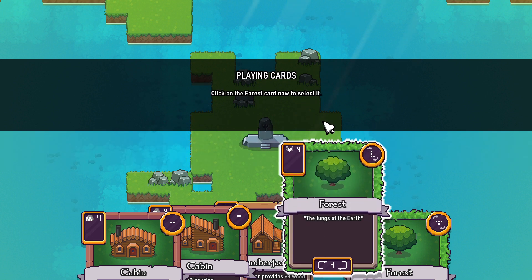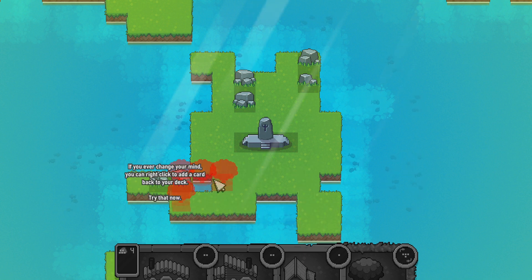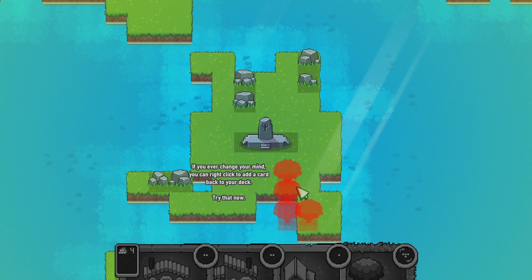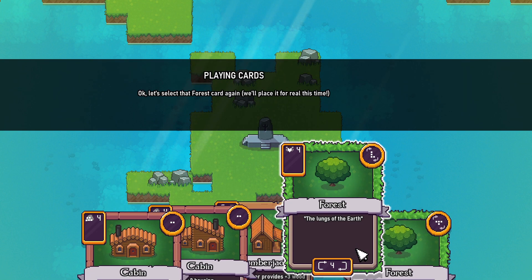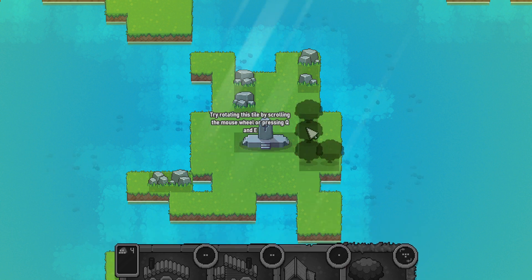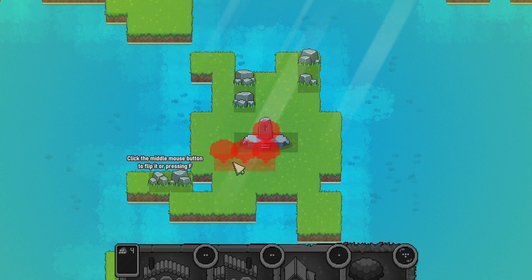The areas around the icon indicate that this tile can be rotated and flipped. Click on the forest card now to select it. If you ever change your mind, you can right-click to add a card back to your deck. Let's select the forest card again and place it for real this time. Try rotating with Q and E, and click the middle mouse button to flip it.